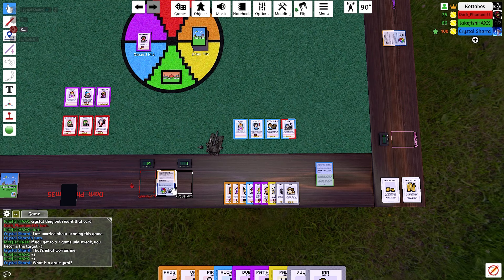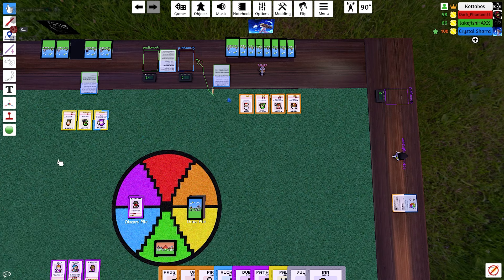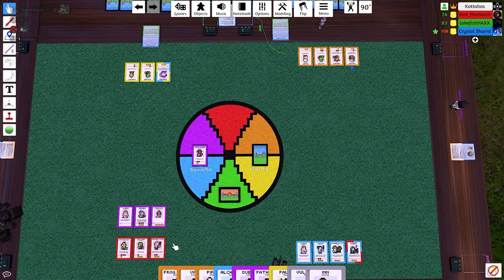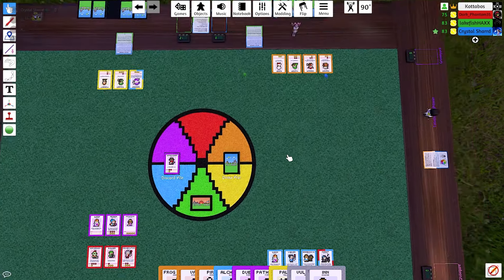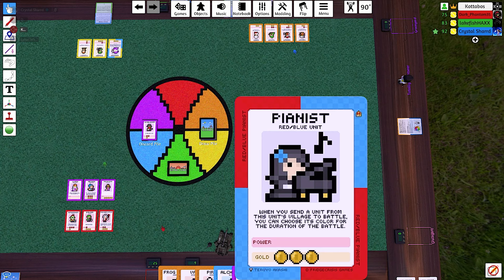Crystal, your graveyard — whenever one of your units gets killed they go into the graveyard rather than to the discard. So if during Fish's attack he would have chosen to kill the orc rather than kidnap the builder, Phantom's orc would have gone into his graveyard. I just wanted to take them fully out of play.